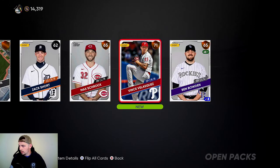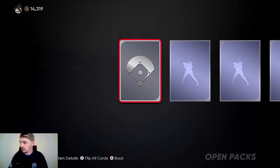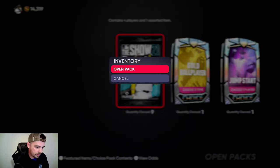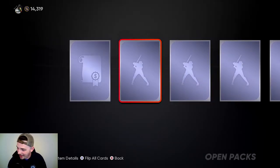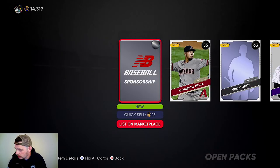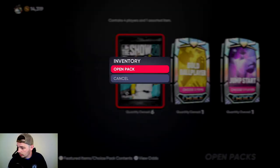Now we're just going to open up the regular packs and get those out of the way. No diamond. We can go through this pretty fast. No diamond. Come on, we need a diamond. I've opened so many packs and still no diamond — it's becoming annoying. No diamond. Just need to get a diamond — one good diamond, that's all I need. This game is just not for me. We got a silver. It's a sponsorship — don't care. Pretty sure it's for the Roto Show, and I haven't played Roto Show since I uploaded the first video.